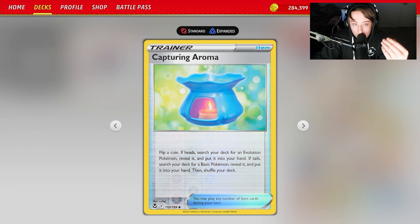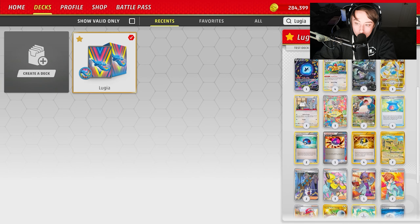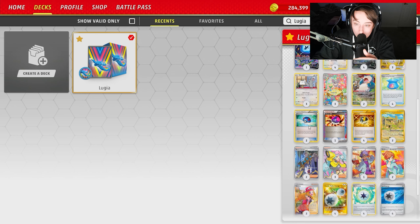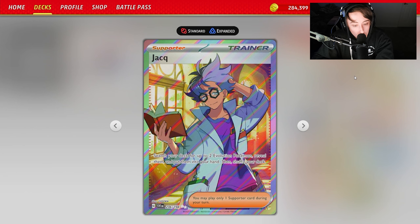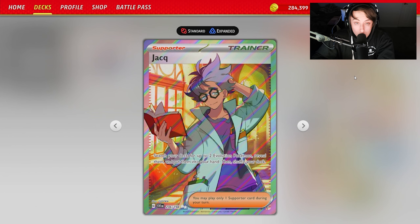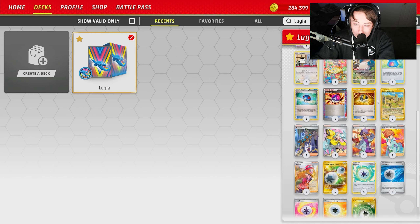We're also playing one V-Guard to help with some math numbers. For draw and search support, we have Capturing Aroma — flip a coin: heads gets a basic, tails gets an evolution. Ultra Ball lets you discard Pokémon, and Great Ball helps thin the deck. Jacques the supporter lets you search for two evolution Pokémon and put them into your hand. With Professor Burnett no longer in format, Jacques helps fix that gap — you can search out two Archaeops and Ultra Ball them both away.